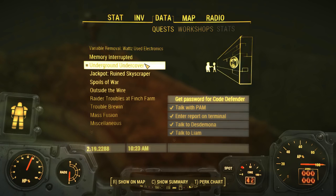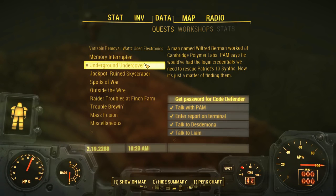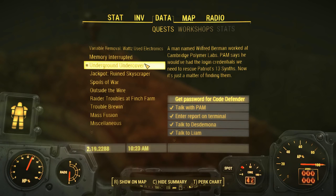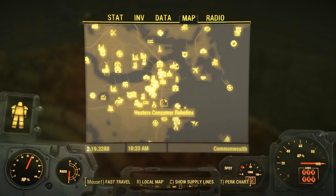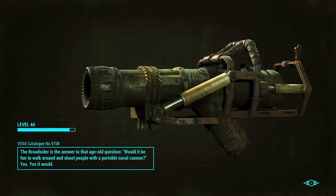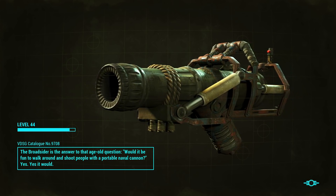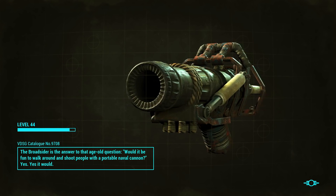Right now we are doing Underground Undercover. Essentially we need to find the password so that our little traitor in the Institute can sort out all of the doors, opening them for the synths to get free with one giant burst rather than one at a time, which hasn't been overly successful. We need to go to Cambridge Polymer Labs. Let's see if there are any synths defending it — right now we are friendly with the Brotherhood, the Institute, the Railroad and the Minutemen.